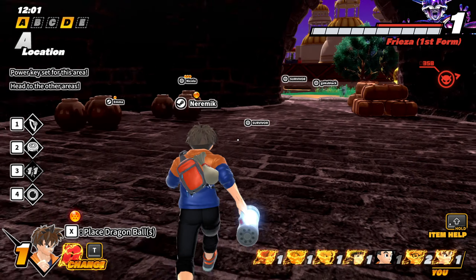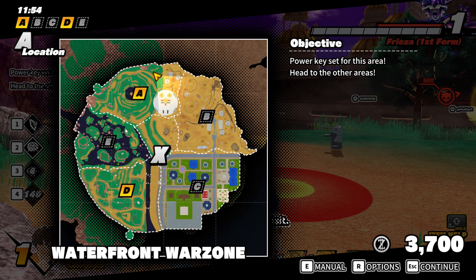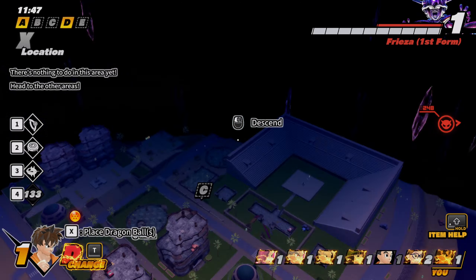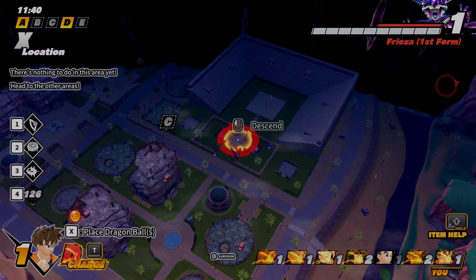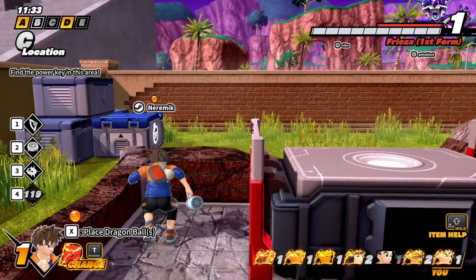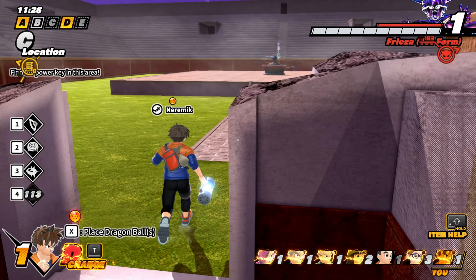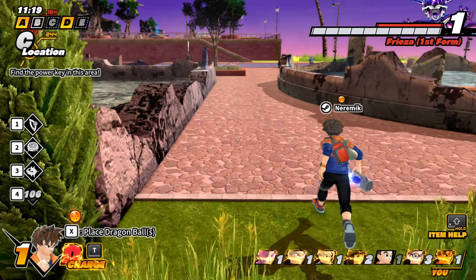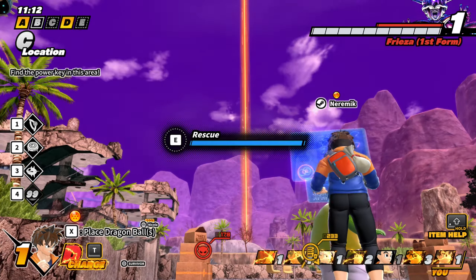Find power keys, stick them in, and at the end protect the time machine, power it up, etc. There's a lot of different moving parts. You can hear a survivor in there — rescuing them gives you a boost and not Freeza, which is helpful because I believe he gets the boost if he destroys the zone. If you haven't rescued your survivors and he destroys the zone with loads of them in, it's not the best. I'm going to call in my escape pod.